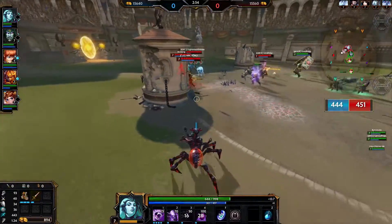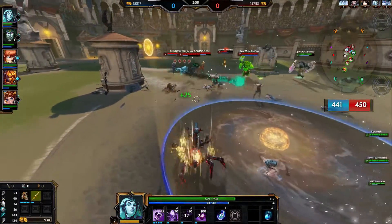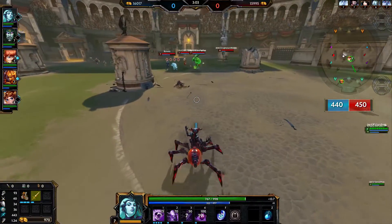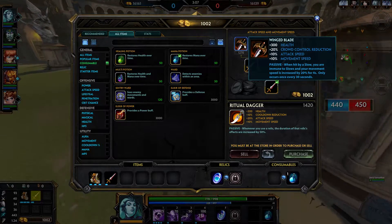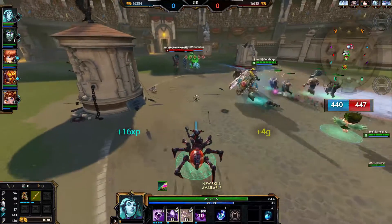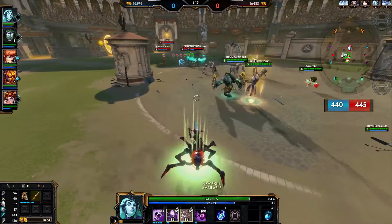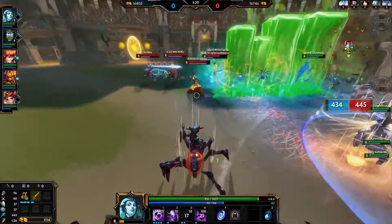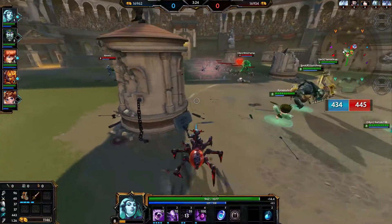Ymir has his ultimate slow and his two slow, and the enemy Scotty has a slow on the one, so there aren't an awful lot of slows — only two out of five have a slow. Shangha or Kronos could pick up Gem of Isolation, but I think that's very unlikely because they don't have the easiest time with it or the best advantage.